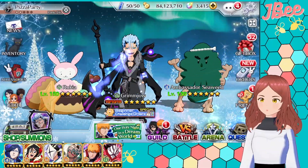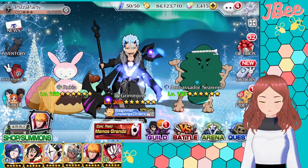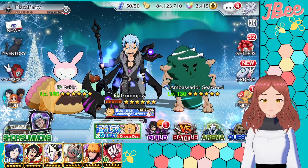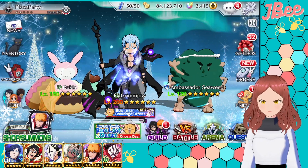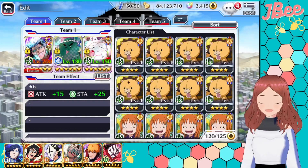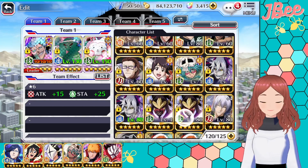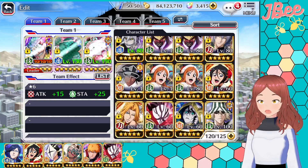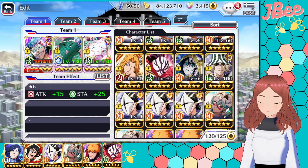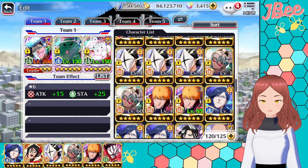I thought I would tag this on right at the end because I didn't know we were going to get some special tickets for Christmas, but we did, so I'm going to use them here. I might have dipped a little more onto that selectable banner. I didn't get exactly what I wanted — I got some Orihimes, and Lisa just kept coming home, and then some Nelliels and some dupes.